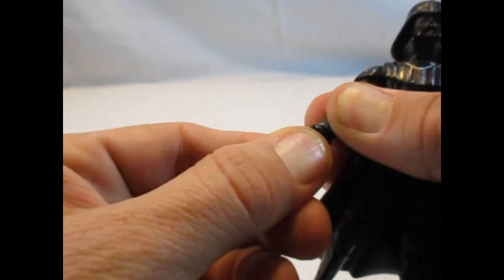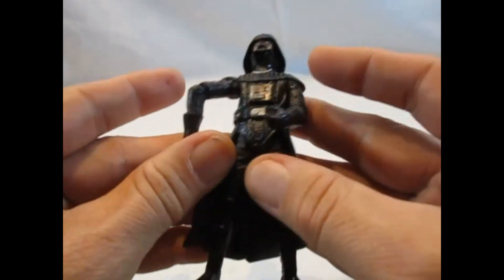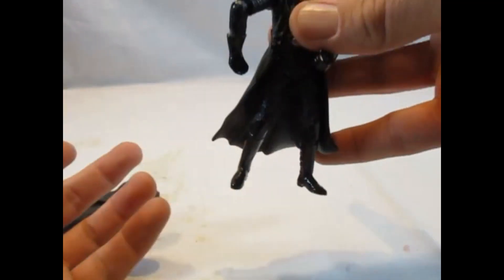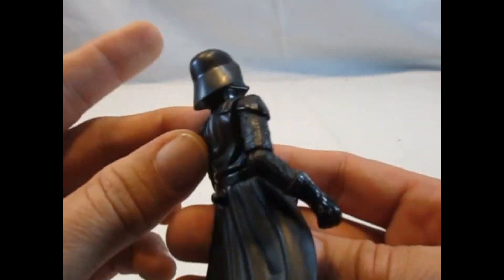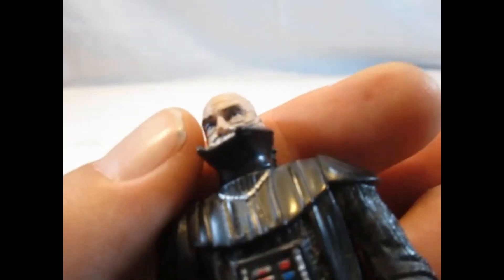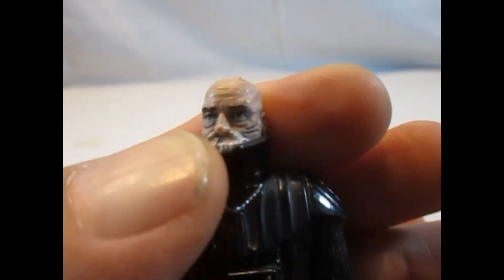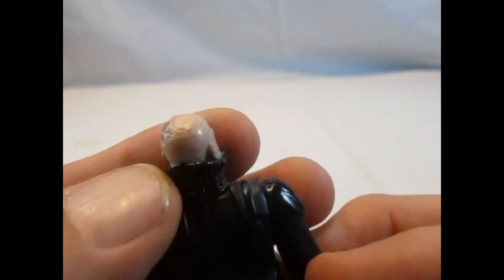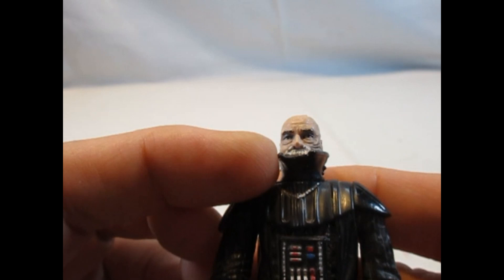Also der Arm ist recht gut angesteckt — man kann den Arm nicht entfernen. Ansonsten ist die Figur in Bose gehalten und hält auch nicht sehr besonders, vor allem wenn das Cape an ist. Der einzige Unterschied zu der Figur von Bespin ist eben der abnehmbare Helm. Und wir sehen hier das Gesicht von Anakin Skywalker, beziehungsweise der ersten Version von Sebastian Shaw — bevor ja in der Special Edition noch mal überarbeitet wurde, um die Augenbrauen zu entfernen. Aber trotzdem schön detailliert gemacht, die ganzen Narben und so.